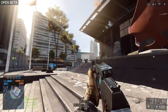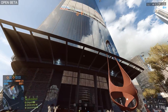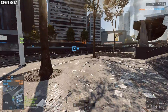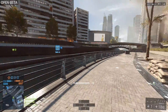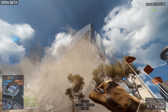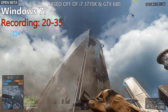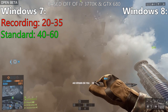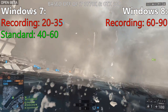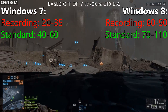For those wondering how much of an increase it does — the stuttering is completely gone. Here are the frame rates after the welding has fallen down, meaning all the dust clouds are everywhere with special effects. On Windows 7 while recording it was 20 to 35 FPS, and not recording was 40 to 60. Windows 8 scored 60 to 90 while recording, and 70 to 110 FPS when not recording — which is crazy.